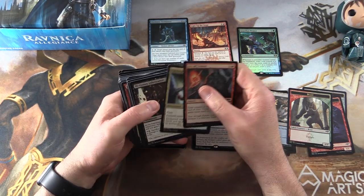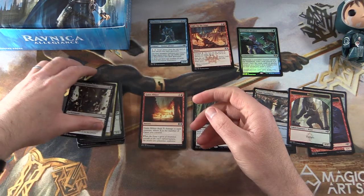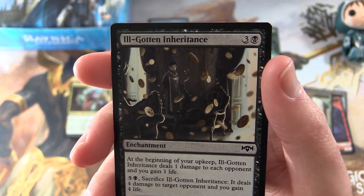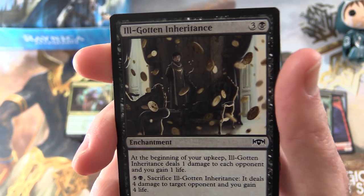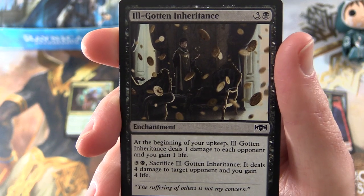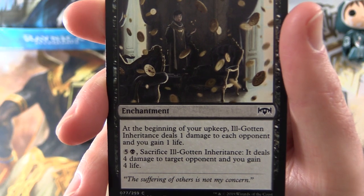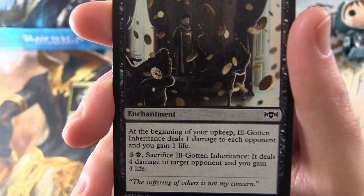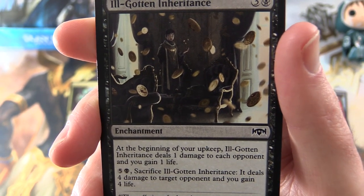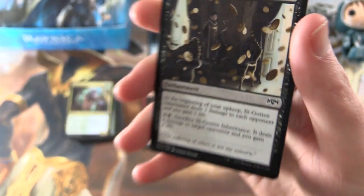And in the Commons slot — I don't think I've highlighted it before, but let's take a look. We have Ill-gotten Inheritance, an enchantment for 4. At the beginning of your upkeep, it deals 1 damage to each opponent and you gain 1 life. And if you pay 5 and sacrifice it, it deals 4 damage to target opponent and you gain 4 life. It just keeps pinging them each turn until they get rid of it. That seems pretty decent.